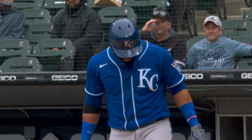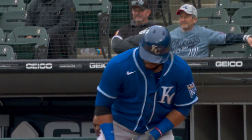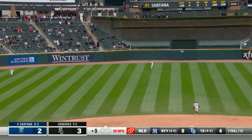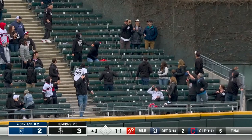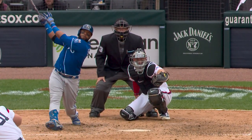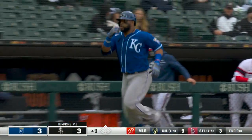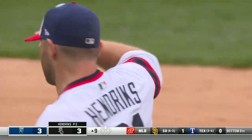Carlos Santana will bat. White Sox will overshift to the right against him. Santana hits it well to center — Robert is back, he's all the way back, and the game is tied. He got him. Carlos Santana picked the perfect spot to get his first hit of this road trip. One blown save turns into another blown save, and the game is tied at three in the ninth inning.